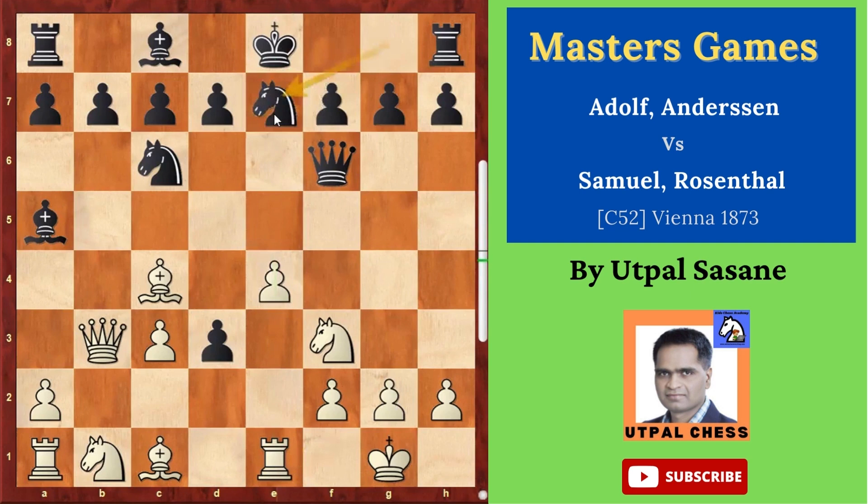Knight g7. Black understood the problem and said: I'll castle and I don't want any attack on this side. Now bishop g5 attacking the queen, queen g6, and then bishop takes e7.